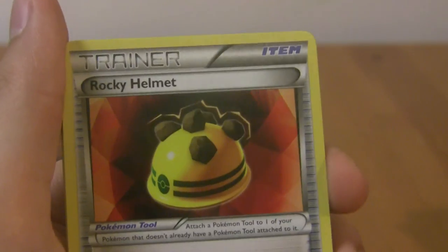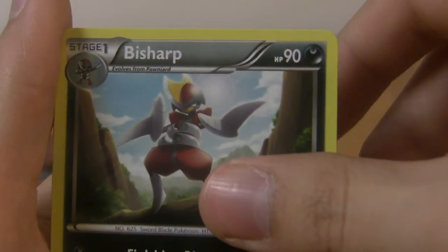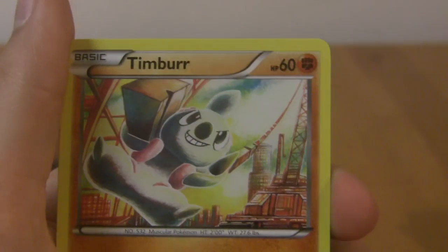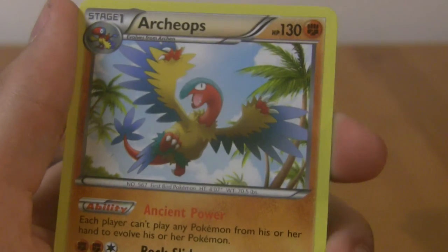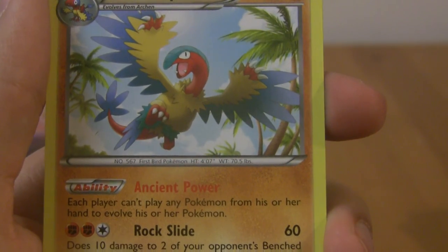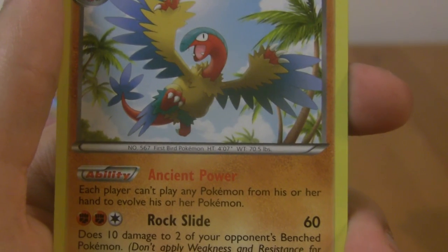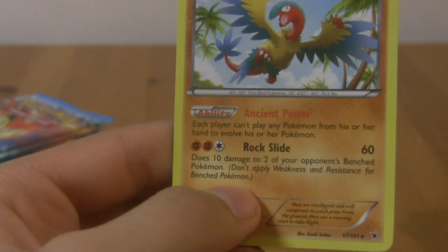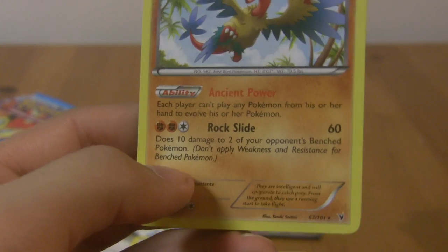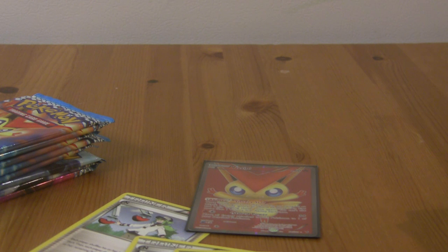Crustle, Rocky Helmet, Bisharp — love these guys, by the way. The Pawniard-Bisharp line, I think it's really clever. Pansir, Litwick, Timber, Tynamo, Elgem, Reverse Reuniclus — that's a rare, nice. And then a rare Archeops with Ancient Power: each player can't play any Pokemon from their hand to evolve their Pokemon. It's kind of like a lock once you get it. Rock Slide does 10 damage to each of your opponent's benched Pokemon — kind of like the video game. And a rare Reuniclus too.